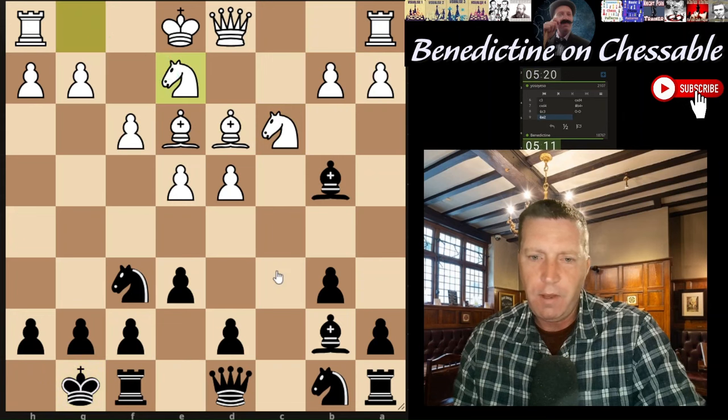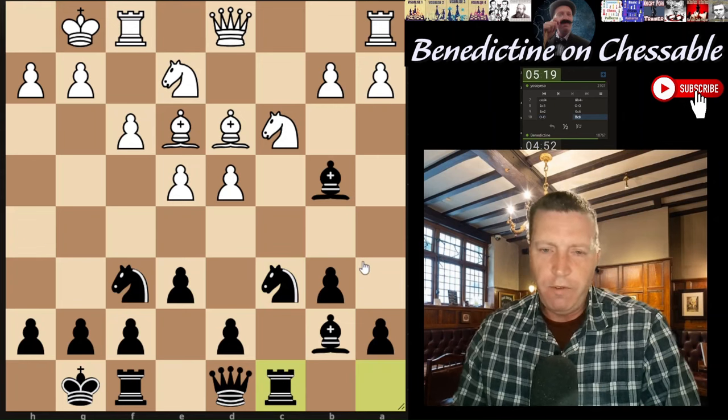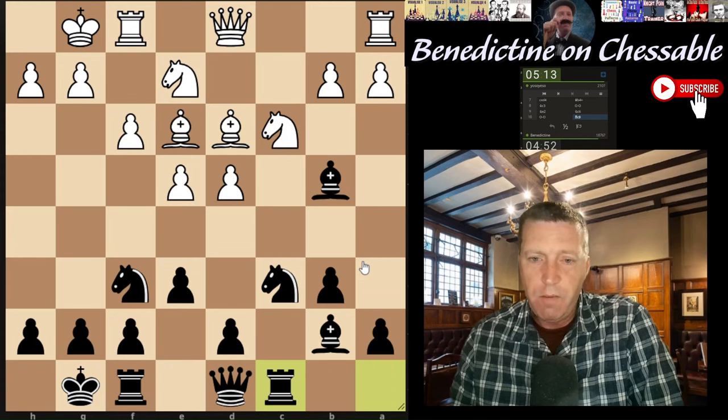I'm going to castle now. Is this knight coming here? Maybe yeah. The files are open now. Do I try and play this and then bring the knight to this square and run up here, or do I just play knight c6? Let's just play knight c6. I don't mind drawing this game really because I'm playing someone rated 2100.